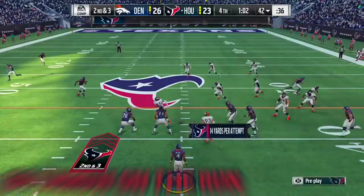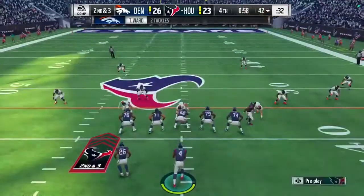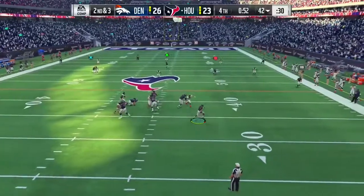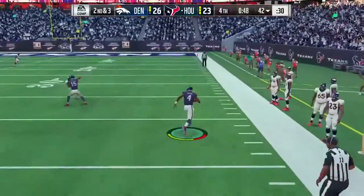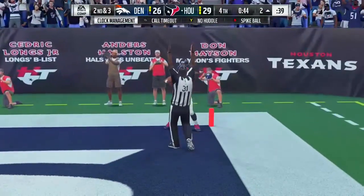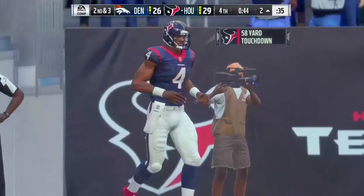His throw on the run accuracy stands at an 84, which is pretty good in my opinion. Given that he has both an 84 speed and an 84 throw on the run, if you don't put yourself in awkward situations you'll actually be able to get a lot of deep balls off without having to sit in the pocket. With some other quarterbacks, rolling out is pretty much guaranteed to be a pick. The EA devs must love the number 84.